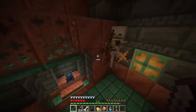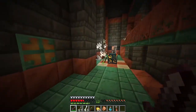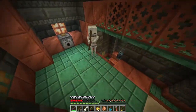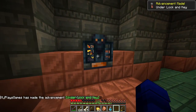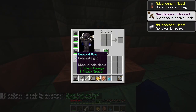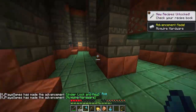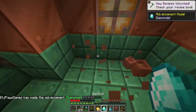This feels like a really fun mod, but it's real — it looks and feels like a mod but it's actually vanilla. I don't remember what the trial key is used for. There's stuff in these pots — oh god, diamonds!